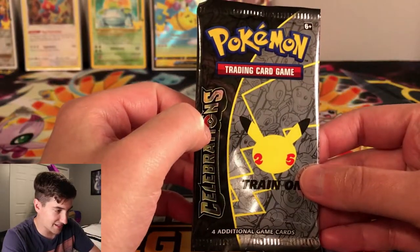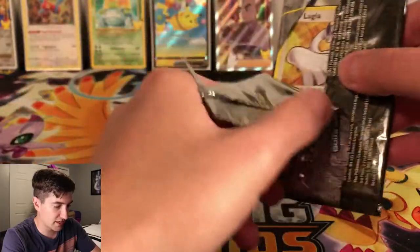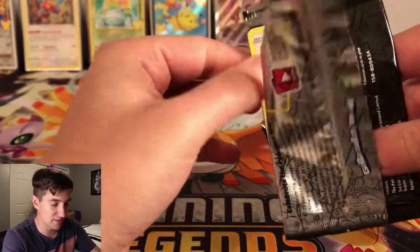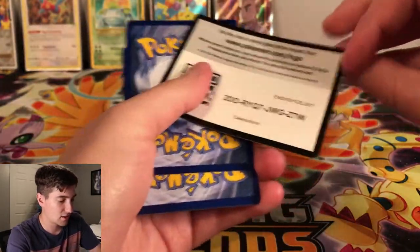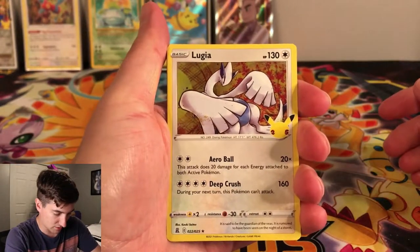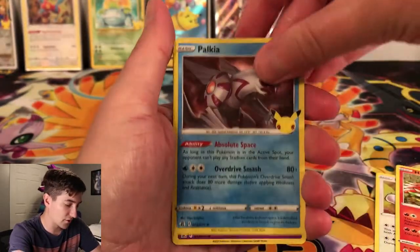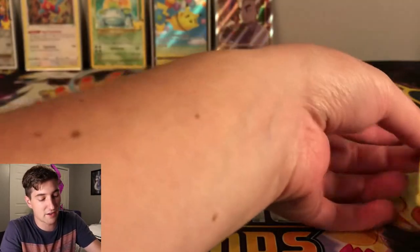Last pack — let's hope for something good. If I could get a Blastoise or a Charizard that would be insane, or the Mew, but I'm not really expecting the Mew. Here is the final code — good luck to everyone going for those. In this final pack we got Lugia, Ho-Oh, Palkia, and Mew. So nothing too crazy — one dud pack out of four. I'll take it.